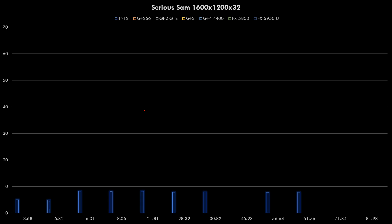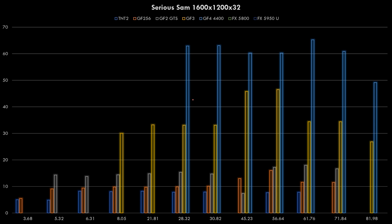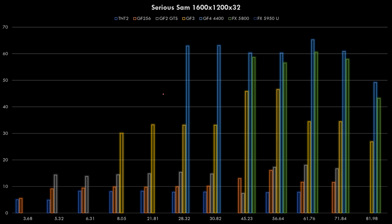At 1600x1200 in Serious Sam, we will see all cards struggling - you definitely need a GeForce 4 to get things going and reach 60fps. The FX series is also there. The GeForce 4 seems to be the most powerful at this resolution, with the highest performance using driver 6176, though drivers around that range are also very quick. Driver 4523 shows a bit of a performance dip.